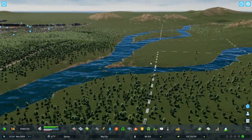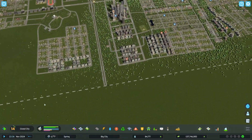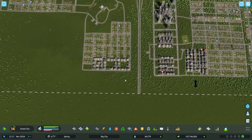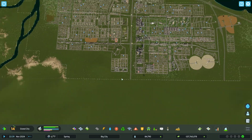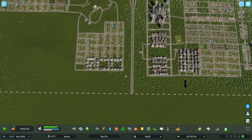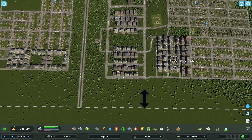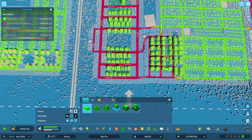Now before we think about this, we're going to put in the other interchange. This loop is a big project — got to think about it. We're going to unzone — you could just do this. These are going to have to come out.